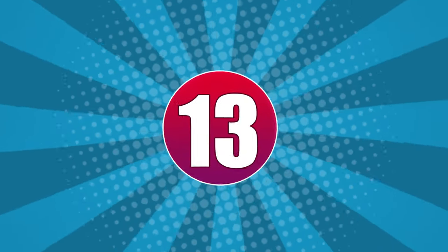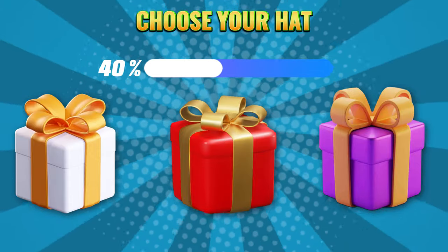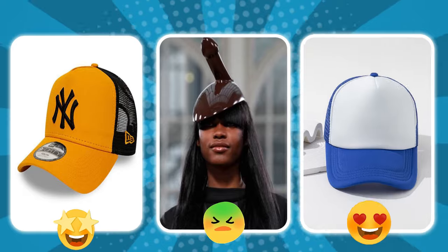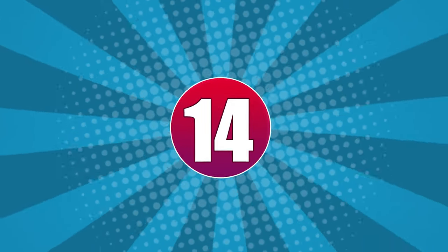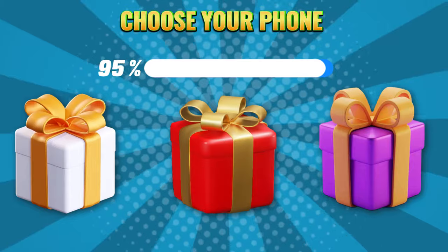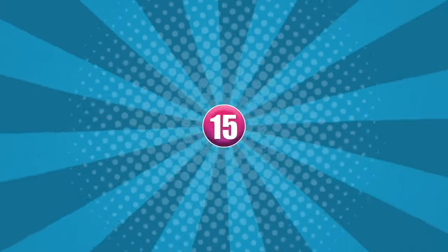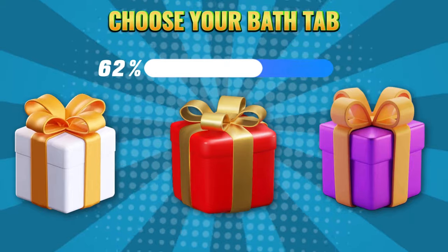Round 13. Choose your color: white, red, or purple. Round 14. Choose your color: white, red, or purple. Round 15. Choose your color: white, red, or purple.